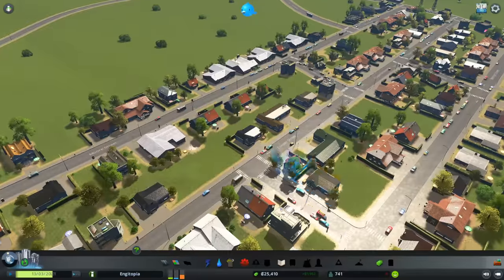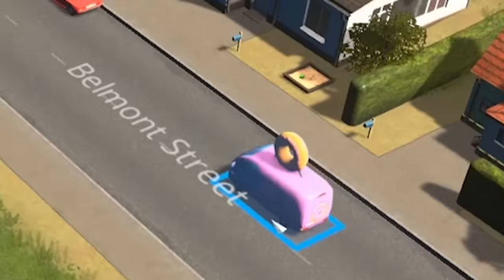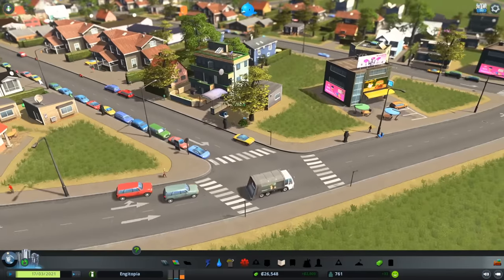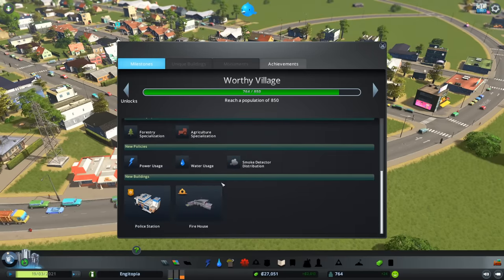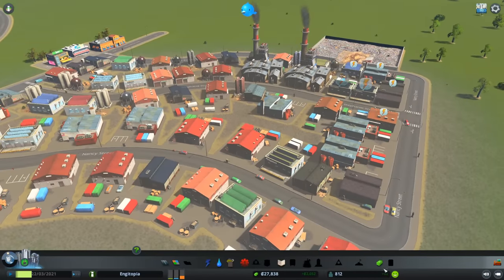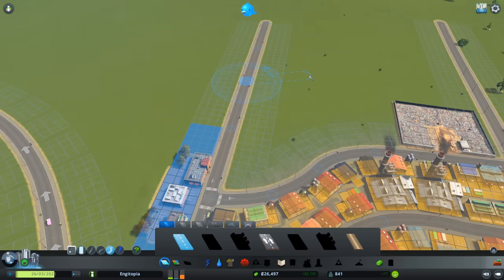It's for the greater good - sorry for demolishing those houses. I'll put a few more houses along here. The city is filling up quite nicely, most plots are taken. Traffic looks all right too - I was worried about the junction but it seems fine. Lots of parked cars but it looks okay. We are about to become a Worthy Village, which is very exciting - we unlock police stations, different industries, fire department, and more.